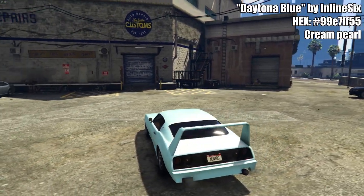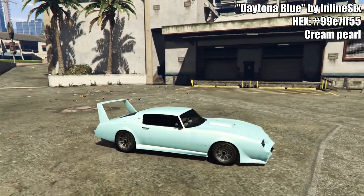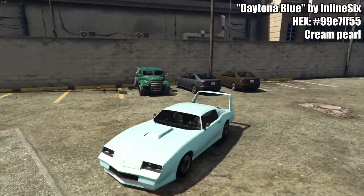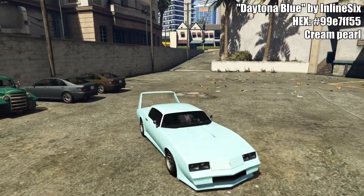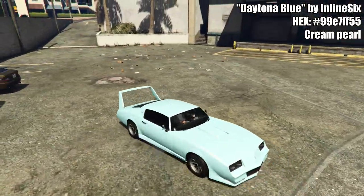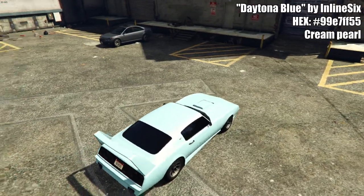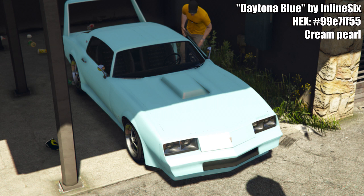This first one is called Daytona Blue by Inline Six — the hex is on the screen. It's pretty similar to Mr. Freeze that I did way back in the day; I think it's a little bit more blue, while the Mr. Freeze one seems a little brighter or whiter. This one is on the Phoenix and it looks absolutely incredible. On most cars this would look really nice, but if you're not a fan of super bright colors this paint job might not be for you. I'll throw up the creator's picture so you can see it in a different light — it looks pretty awesome.